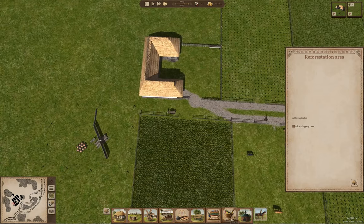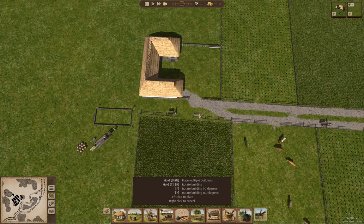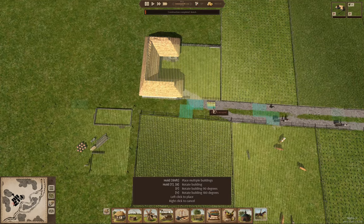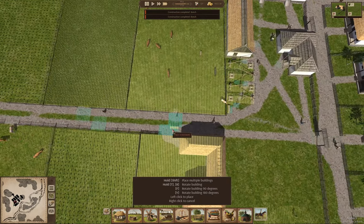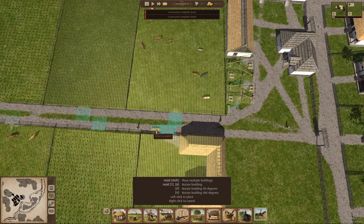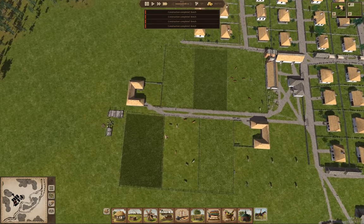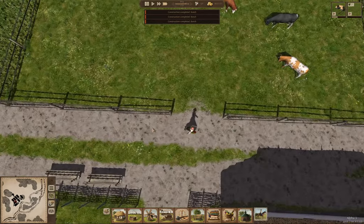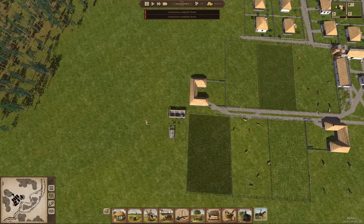I should have put a bench over here. So we'll put a bench here and a bench here, and go over here and put a bench here and a bench here. We'll have some benches there and we might even see people sitting on them at some point.